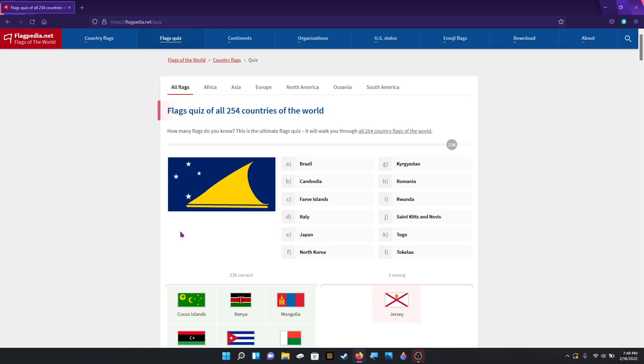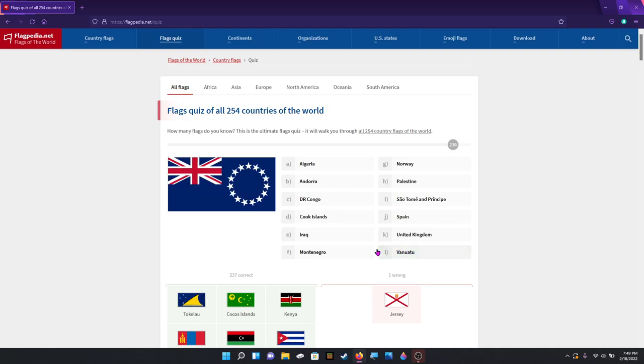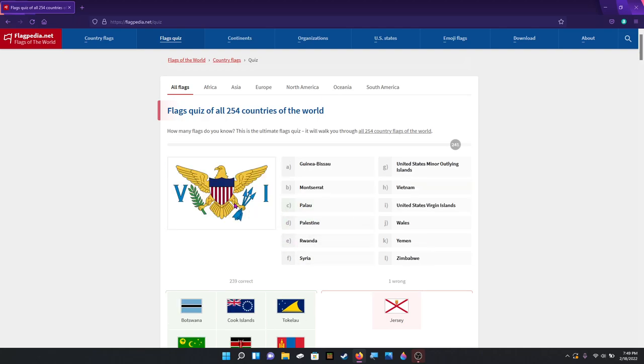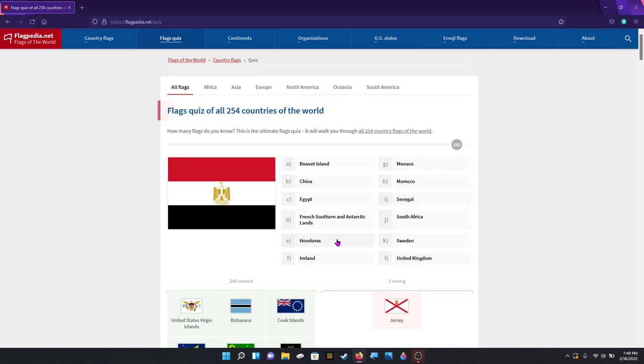Oh, I haven't seen this one in a while. Let me think — I'm trying not to look at the choices. It's been a while since I've seen this flag. Okay, I have to look at the options now. It is Tokelau — that's right. Tokelau. Cook Islands. Botswana. The United States Virgin Islands. Egypt.